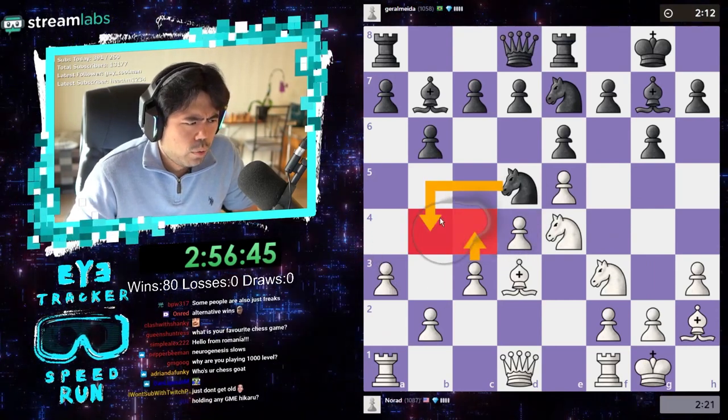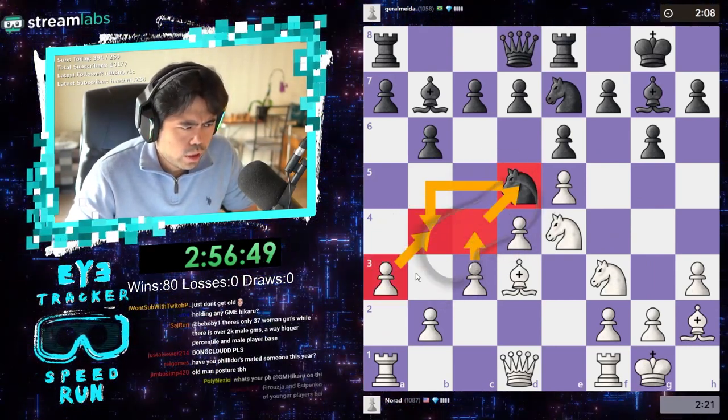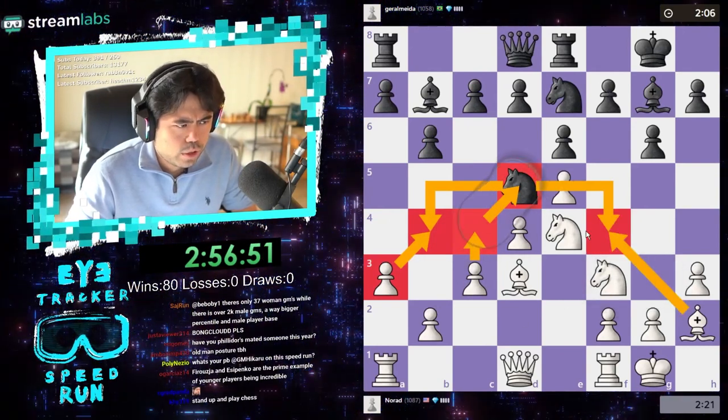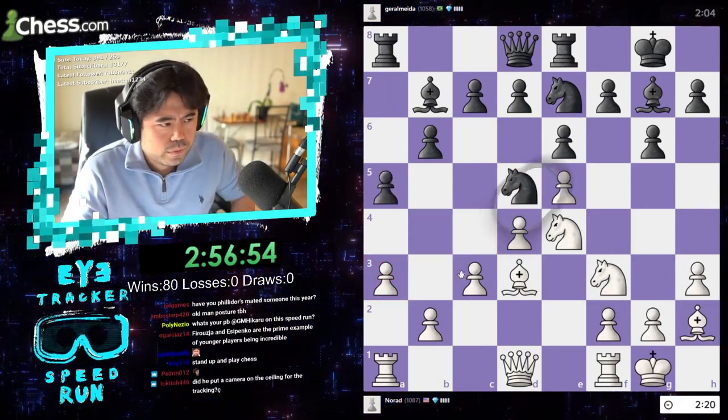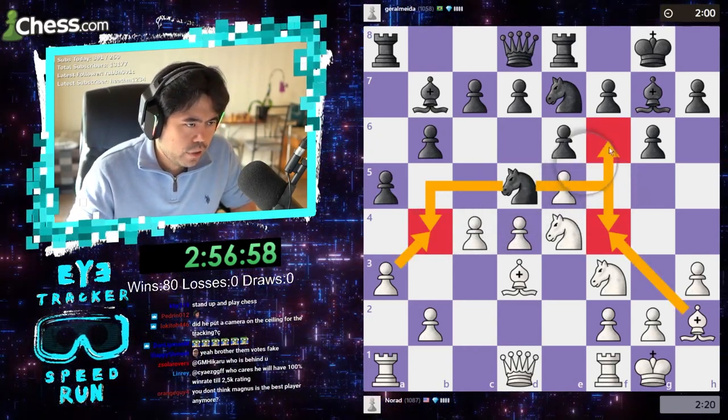I'm gonna play a3, maybe c4 — I want to get rid of this knight and kick it out of the center, but he can still go to b4, so I'm trying to prevent that with my bishop holding the other square. Now I've trapped his knight — here I take and here I just take, and if here I just take.